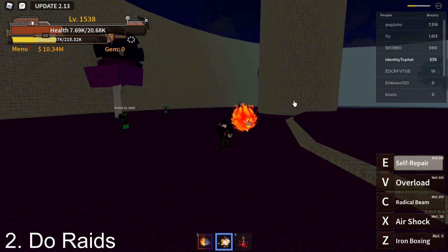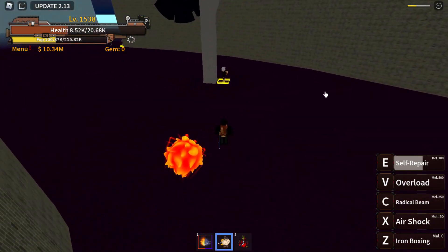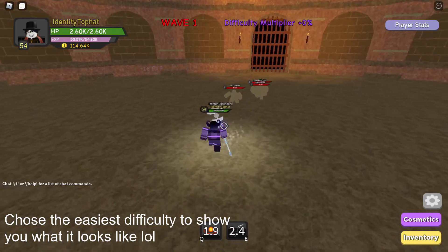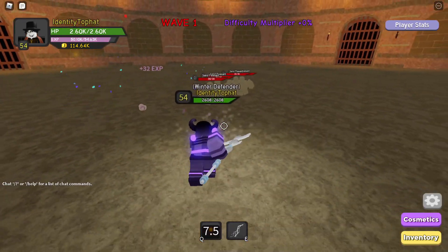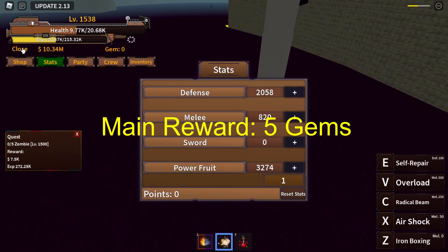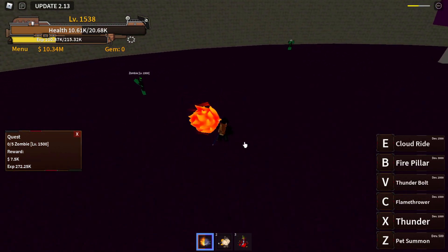Number 2: Do Raids. Raids is a game mode you can enter that puts you in a gladiator arena with up to 5 other players. If you still don't understand what a raid is, just imagine Dungeon Quest's wave defense game mode — the concept is similar, but you need to beat all 30 waves to finish it. I don't recommend doing it by yourself because you won't survive. The main reward is 5 gems, but you also have a chance of getting 1 gem by killing a boss or a mob.